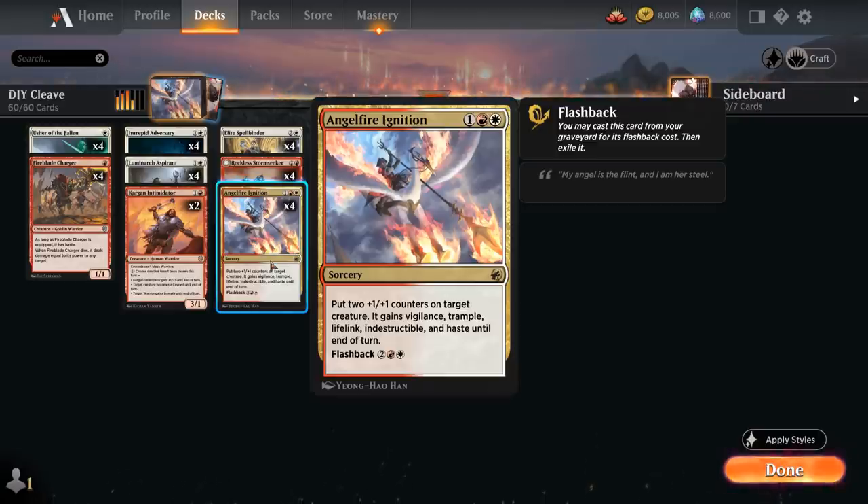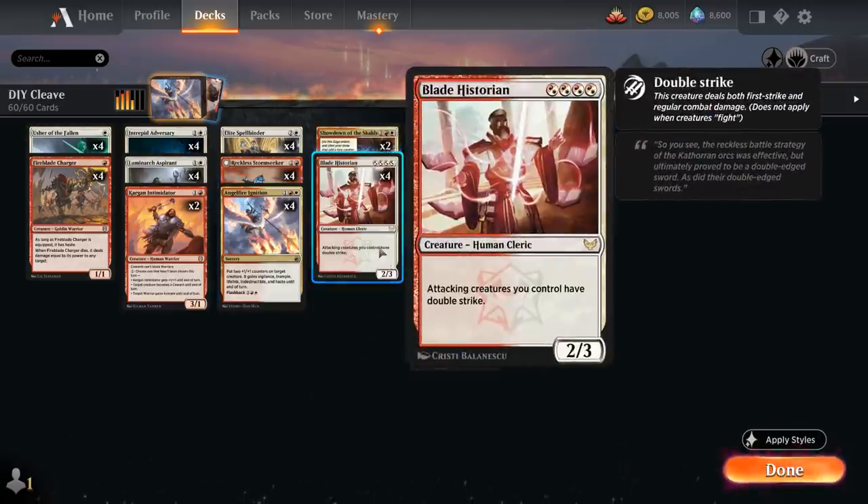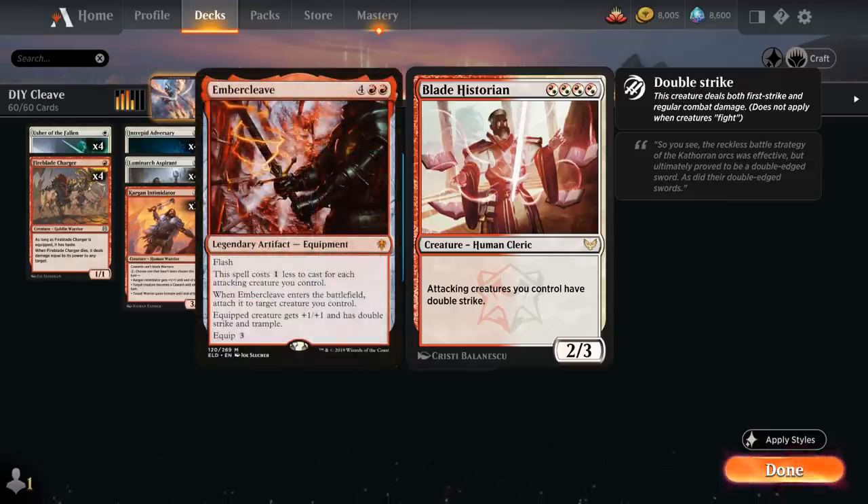So very powerful effect, especially when combined with Double Strike from our Blade Historian, giving attacking creatures we control Double Strike for 4 mana — so that way we get to build our own Ember Cleave essentially, and that's a great way for us to close out our games.